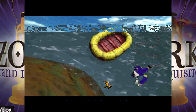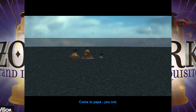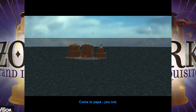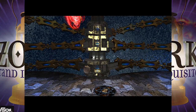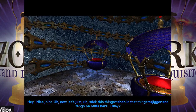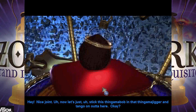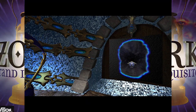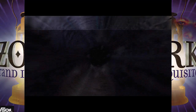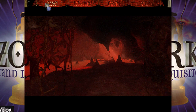We pick up the coconut and Mr. Castle just pops out of the water. We stick this thingamabob in that thingamajigger and tangle on out of here. And we got ourselves the first magical item! Yay! Are we proud? Yes! Alright, so now we're back in Hades. Let's go ahead and save.